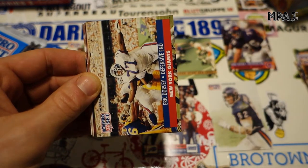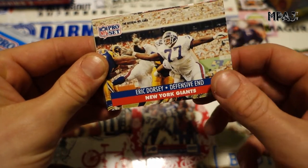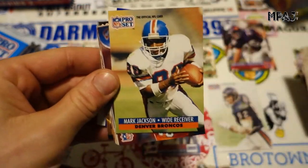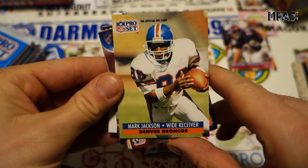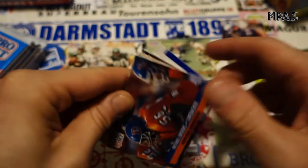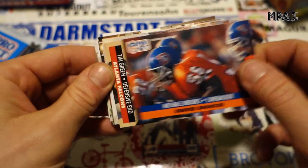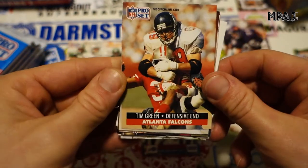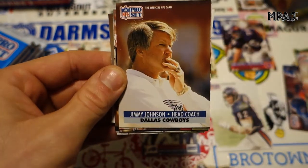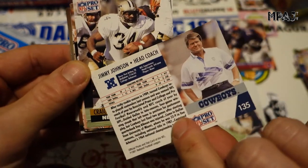Tom Rathman, Eric Dorsey for the Giants, Mark Jackson — it's almost confusing the colors and the name. Michael Brooks for the Broncos, Tim Green, Falcons. We got a Jimmy Johnson head coach card — pretty cool. Craig Hayward, Keith Millard, Randy Grimes, and we got another Heisman Hero — Barry Sanders. Very cool, I don't think I've ever had a card of his.